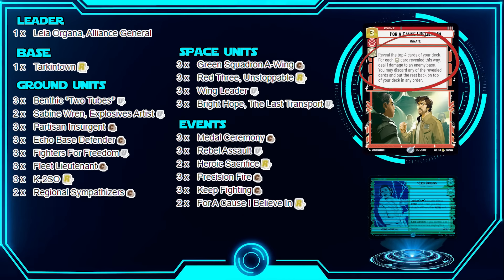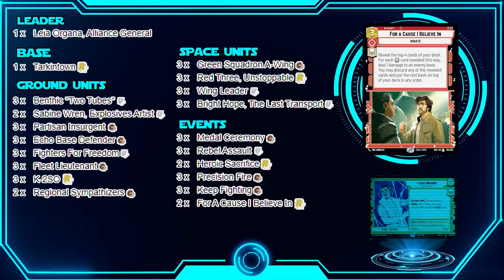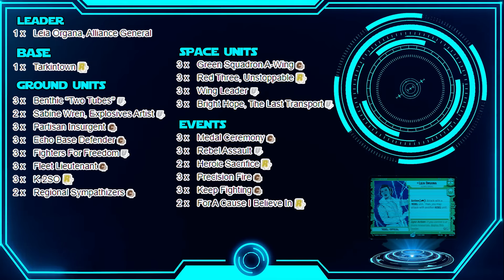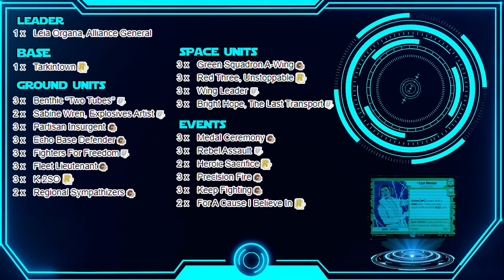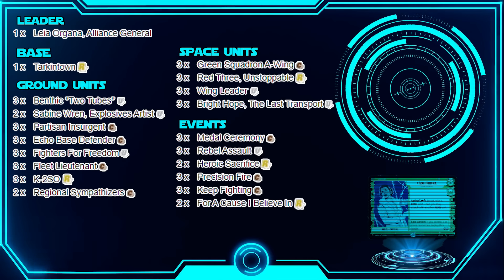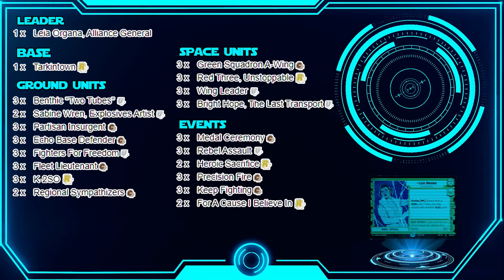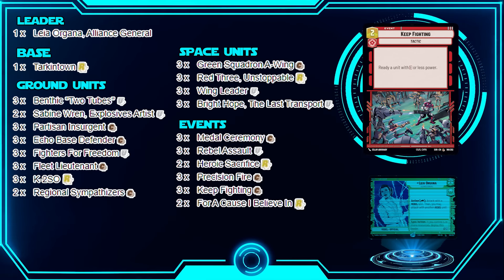For A Cause lets you essentially cycle your deck — putting the cards you want next turn on top while dealing damage to your opponent. We have a lot of heroic cards and a lot of this deck synergizes really well with each other, making it really fast. The last card I want to highlight is Keep Fighting — it's really important.